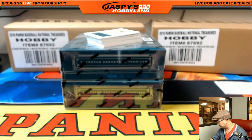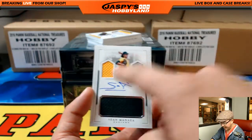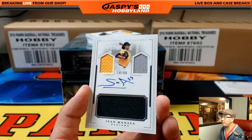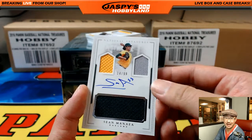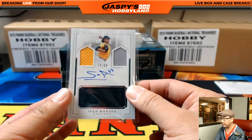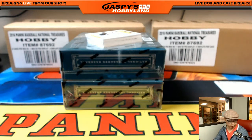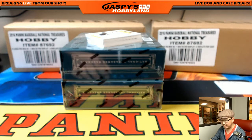Authentic rookie Miles Wood, 98 out of 99. Jack-o-lantern face, three-colored triple relic, Sean Manea, 14 out of 99. Nice. Sean Manea — who has that one? That will be Daniel Pelletier.